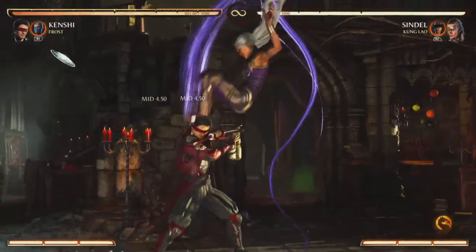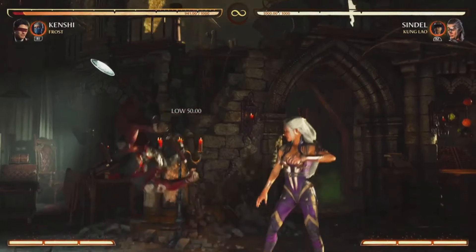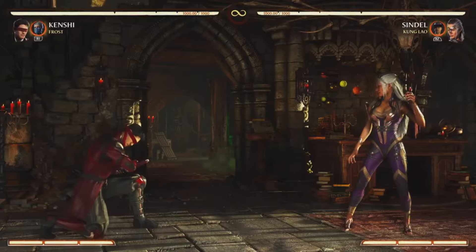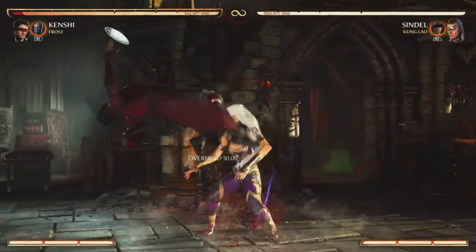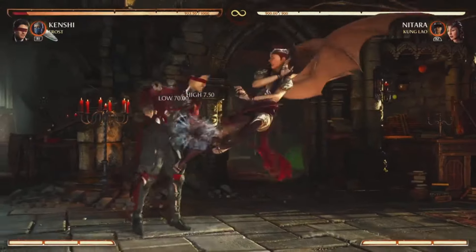This might look like an overhead, but she actually stomps the ground, and that's what hits you, so it's a low. Whereas this is an actual dive kick from the air, so it's an overhead. But Natara's dive kick is a low. Just be careful.